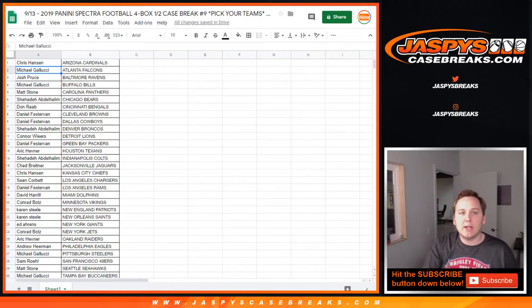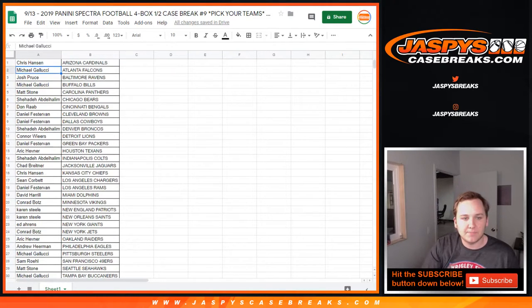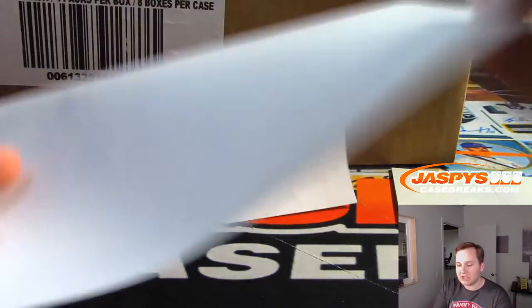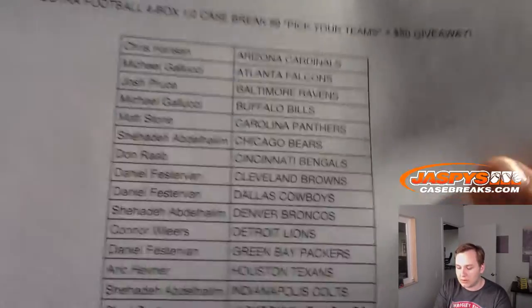Alright, how's it going everybody? This is 2019 Spectra Football. Four box half case break number nine, pick your teams. Thanks everybody for getting in. We've got a fresh case here. We've got to pick which half we're doing. Spectra Football number nine.